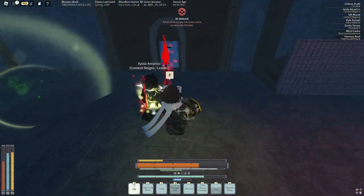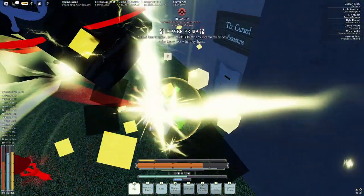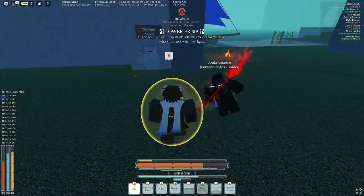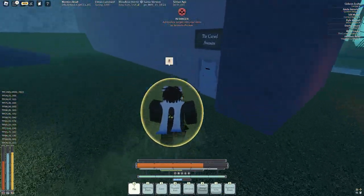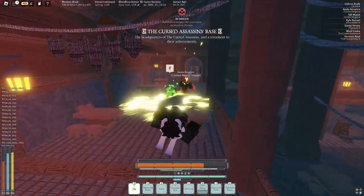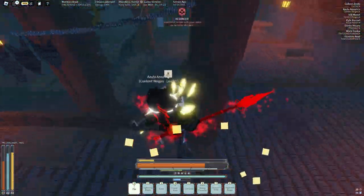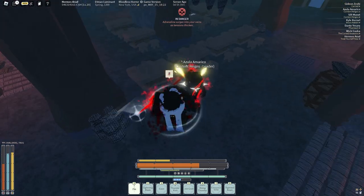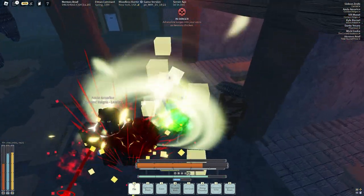Another idea I had is maybe when pocket bombs procs, it sticks to the enemy if they're close enough to you. Or if that's too busted, maybe the bombs just instantly explode when they come out of your inventory. For someone not using bombs, this might sound like overkill. But basically, right now when pocket bombs procs, it drops one or two bombs that have a fixed time to explode, and your enemy just runs away and avoids that entirely — so whenever it procs, it literally does nothing.